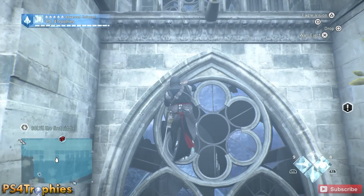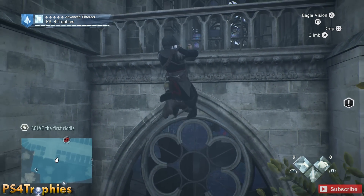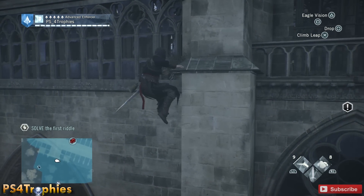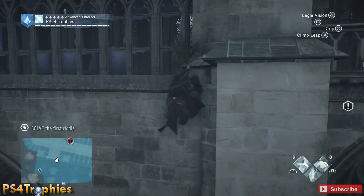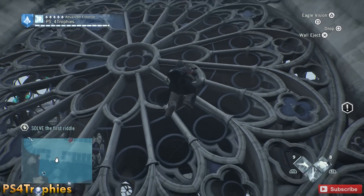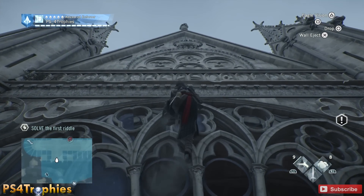Again, there are seven of these total. Two of them are story-related, and I've done videos on the other five — check my channel to get all the locations of the hidden riddles for each of those other five quests. We're going to climb up here, and this is going to be our first of three objects we need to interact with.